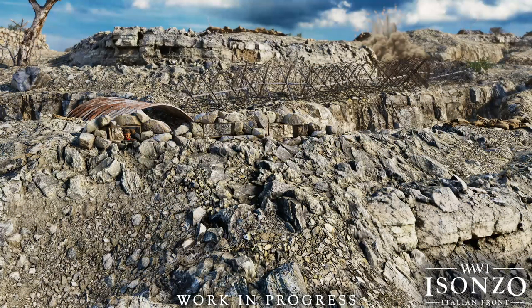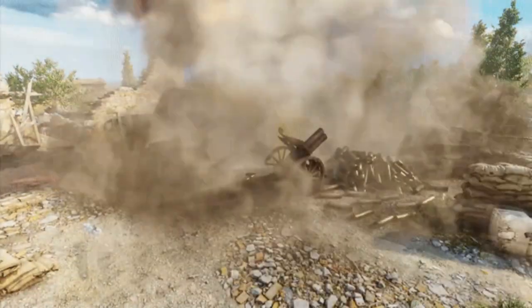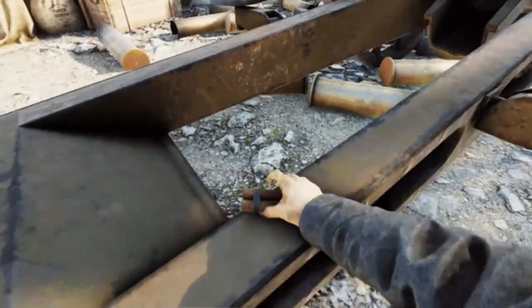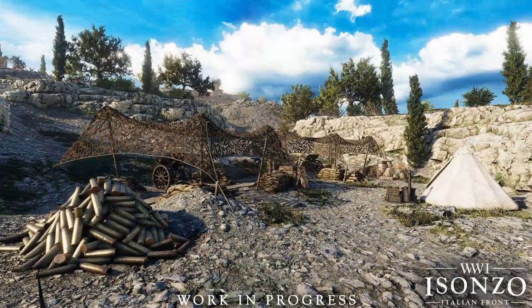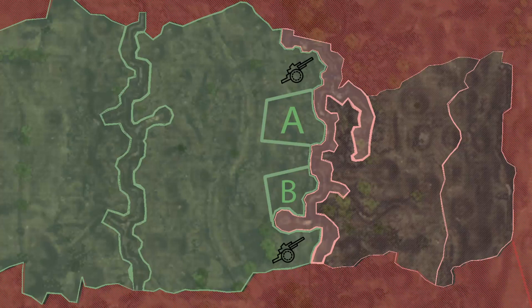This same logic of destruction will also apply to the objectives. Some objectives will be artillery pieces that must be exploded with dynamite, but there will also be some normal body count cap objectives like we see in Tannenberg. If an artillery piece is detonated it is permanently out of the game, but normal objectives can be retaken or lost any number of times. Each map will have both normal cap radius and detonation objectives, and only when all objectives are captured or destroyed by the attackers will they be able to push onto the next sector. There will also be an intermission period after a sector has been captured for both sides to regroup.